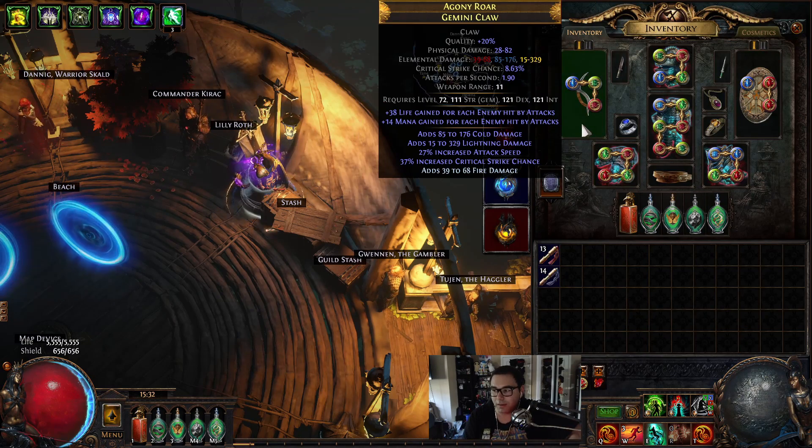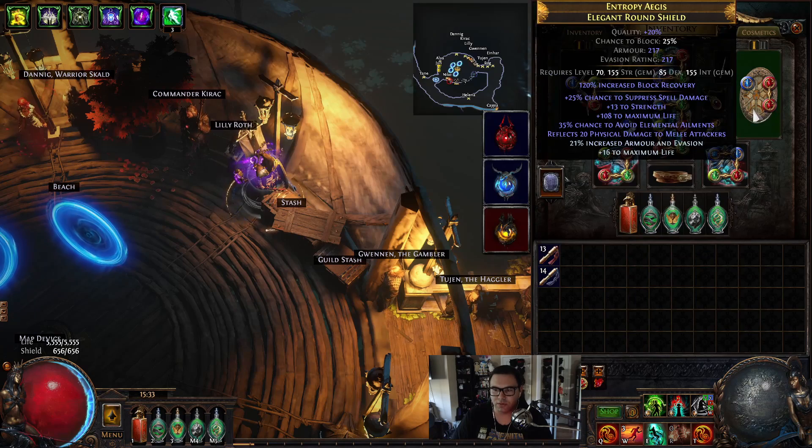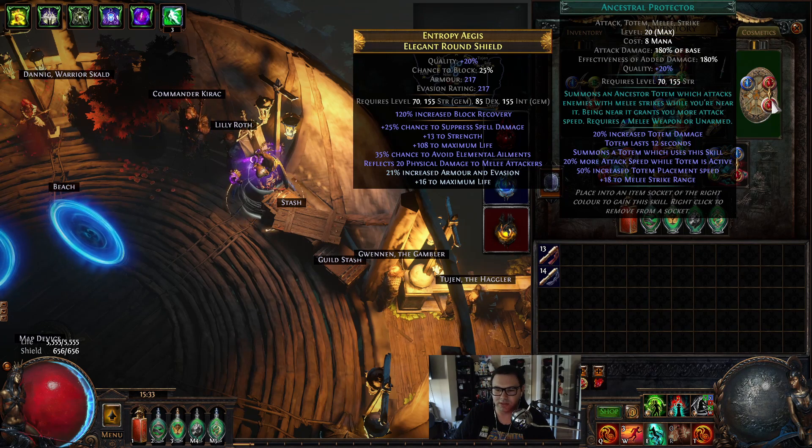For the claw, you want as much DPS as you can get. Two-to-three damage types is the best option because we're using Trinity, which is why we focus on multiple damage types. Attack speed and crit chance are the two other best stats. We use a Gemini claw because we get mana gained on hit, so we infinitely sustain our mana pretty easily. For the shield, you want spell suppression, life, and either ailment avoidance or chaos resistance - those are the most important. Armor and evasion are also good on the shield.